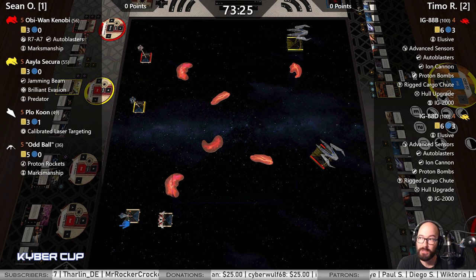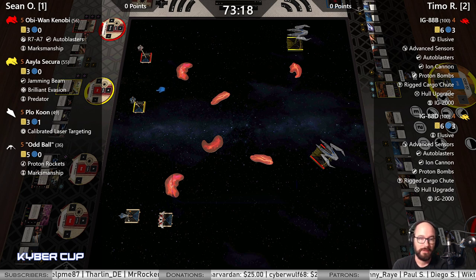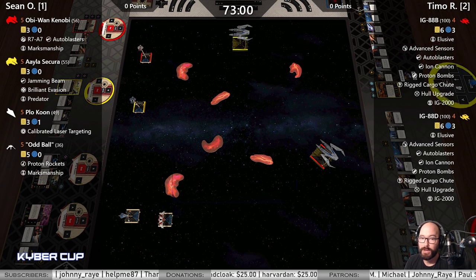Plo Koon with CLT, Proton Rocket, Marksmanship. Oddball — Timo Hetzel in the chat was talking about how this might work with an Oddball barrel roll into an evade. The red action gets you a target lock if you have the enemy in your bullseye. And then Plo could pass off a focus for double-modded Proton Rocket shots — always a thing of beauty if you can pull them off.